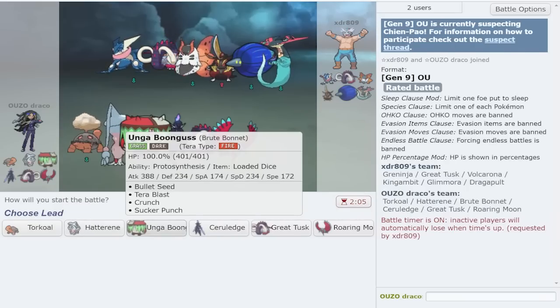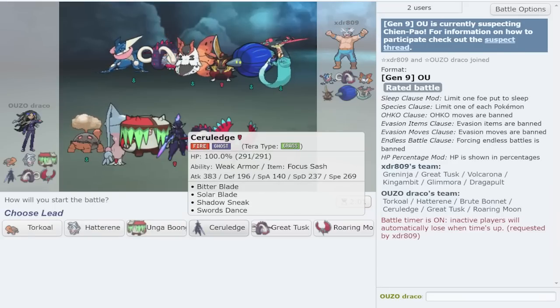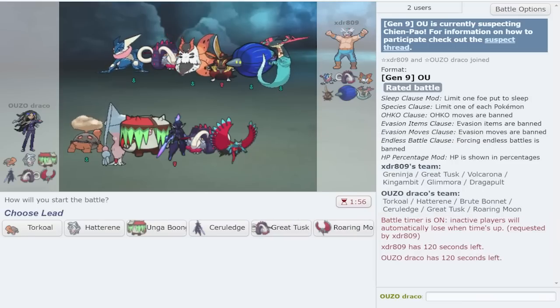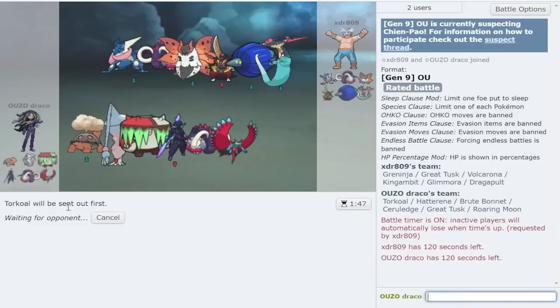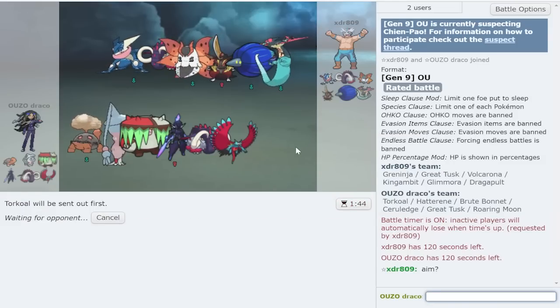Sun is gonna be fun - I'm very, very excited about sun, especially because we have Roaring Moon which goes absolutely crazy here, especially with the terra dragon so we can resist every attack just in case they have random bug buzz. We'll start off with Torkoal because we have an eject button Hatterene, so we can pivot into that and potentially even sweep our opponent here with the bulk up Fire Great Tusk.